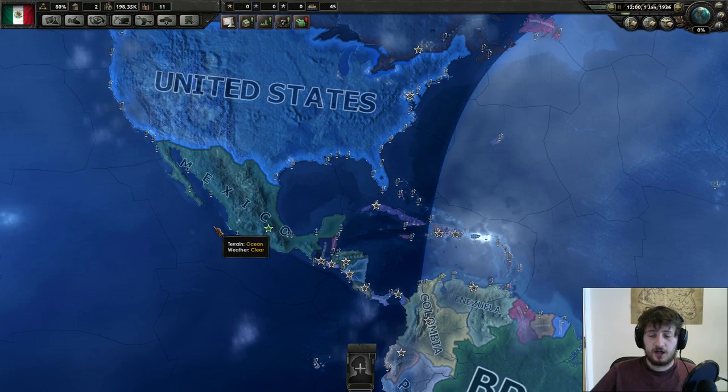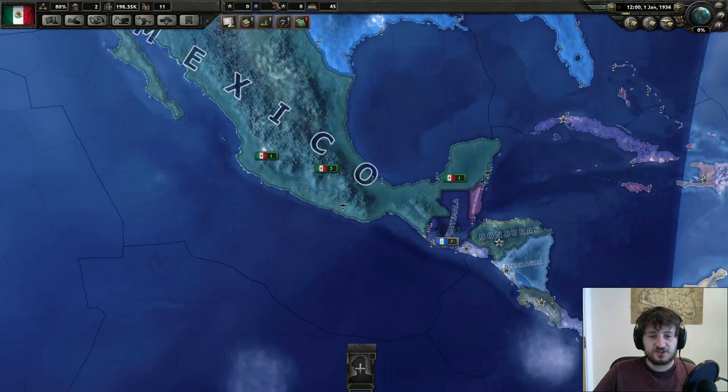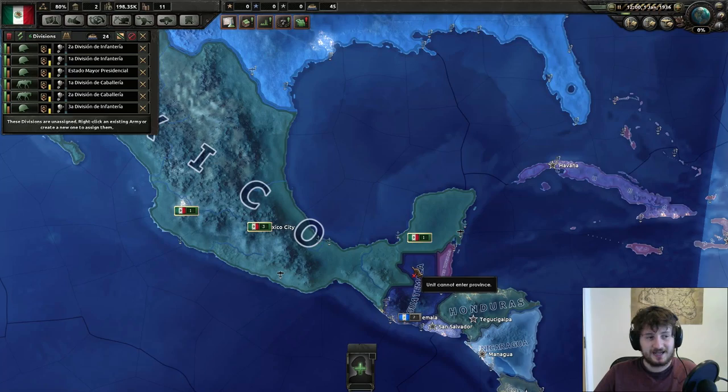Similar to my previous achievement guide for the One Empire achievement, which is pushing around 11,000 views, this is going to help you with these achievements and getting started with the rather difficult Mexico start. The very first steps you need to know are: take all your crappy troops and move them over here.